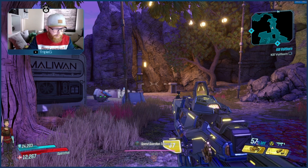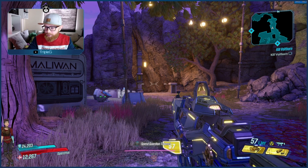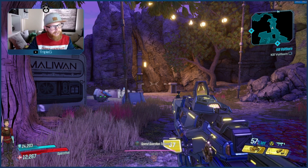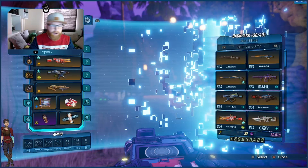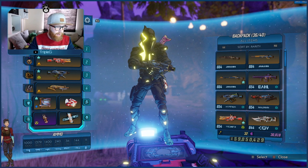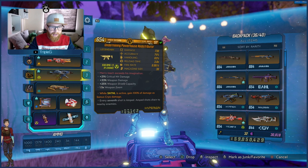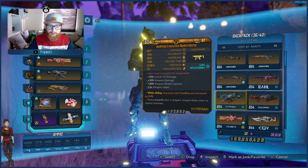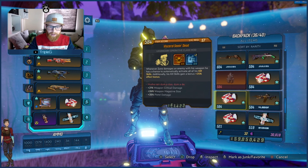What's going on guys, Triple G here with another Borderlands 3 video. Today we're going to be going through Zane the Conductor — what the build is and just how effective it can be versus the all-seeing, all-killing Seeing Dead class mod. Before we get into the build, we'll be dropping another save file today, and it's a brilliant one — 100% cryo all the way through, with some insane Seeing Dead class mods included.